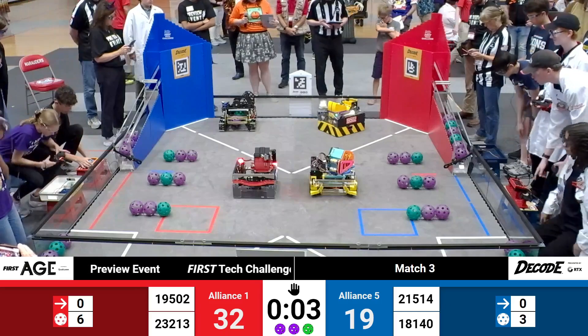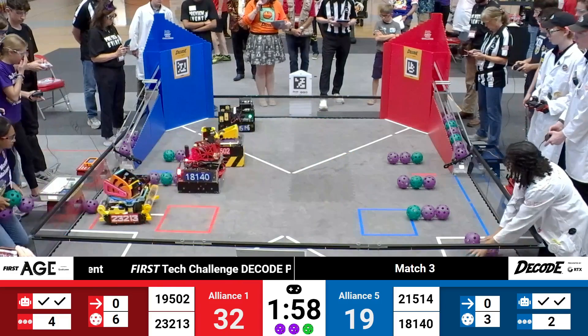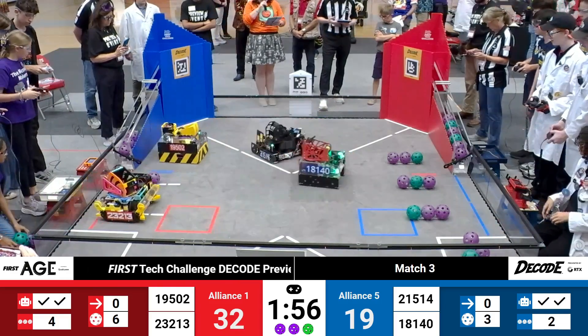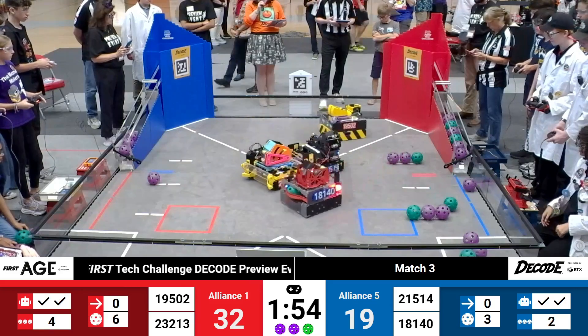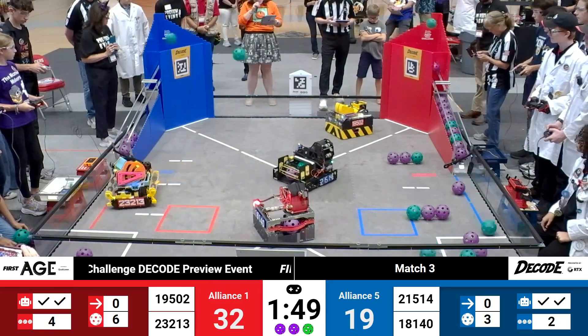Three, two, one. Alliance 5 has their work cut out for them. They pick up off a spike mark right away — it looks like they grabbed a few artifacts right from under the nose of the red number 1 Alliance.